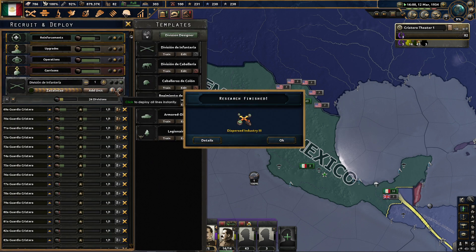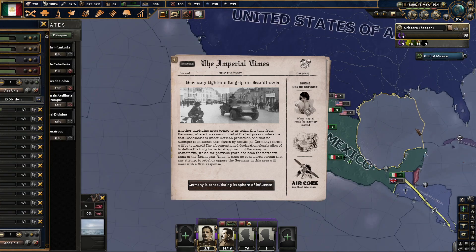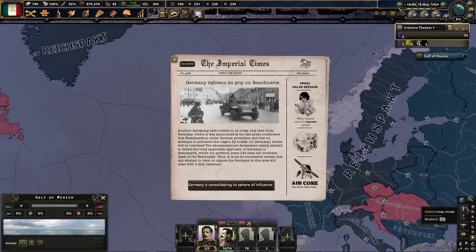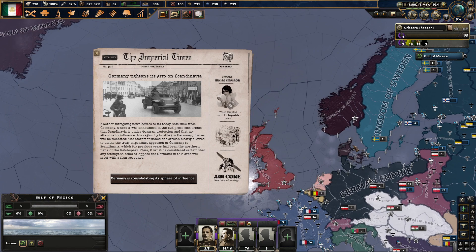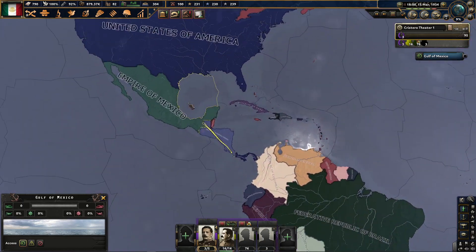Now we just need to get all these divisions that are in training out, so we can start expanding. Germany is tightening its grip on Scandinavia — does that mean Sweden? Scandinavia is under German protection. People are saying nobody come in here, the fight's gonna start.